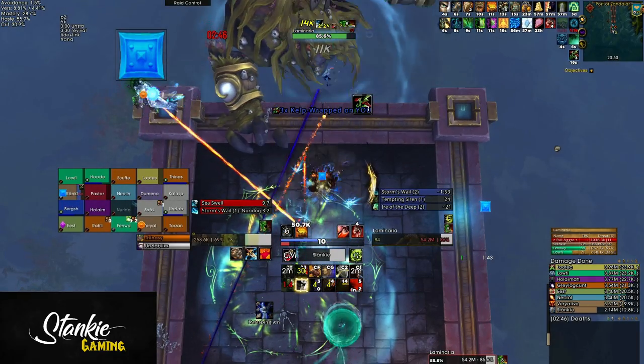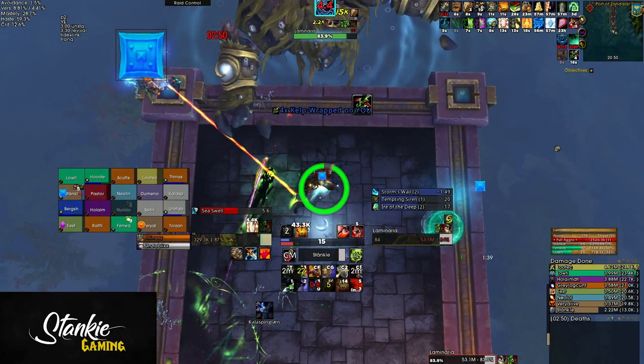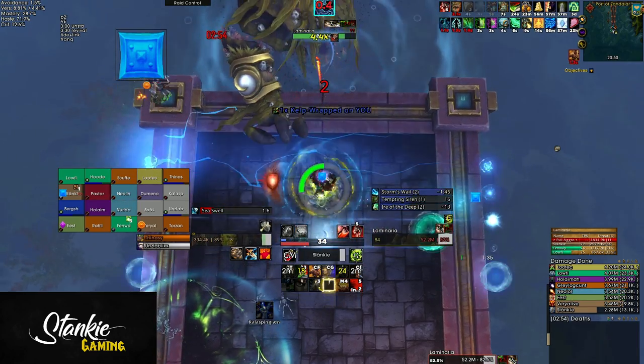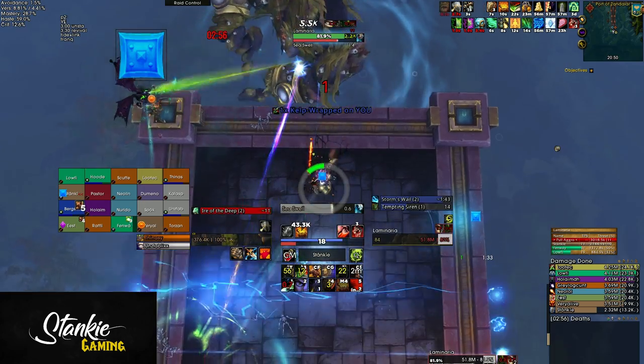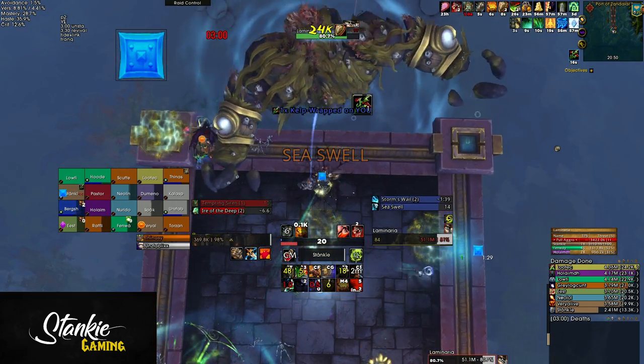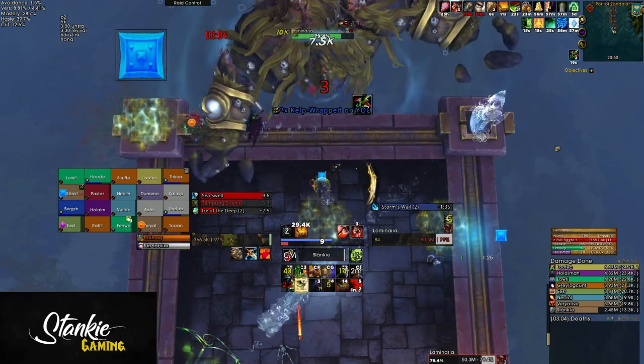For the Laminaria tank, pretty much stay alive - the kelp wrap dot will tick for a lot. You should try to always have 4 or 5 stacks when a remnant add comes within max melee range so you can get dispelled and debuff that add as it gets close to the boss. But in between that, you should also get dispelled so you don't take unnecessary damage from the dots.